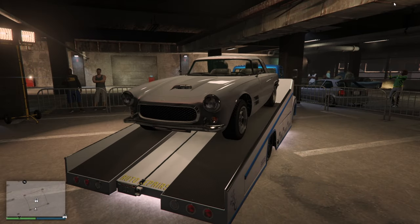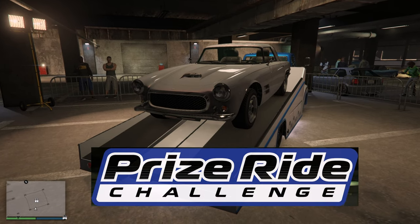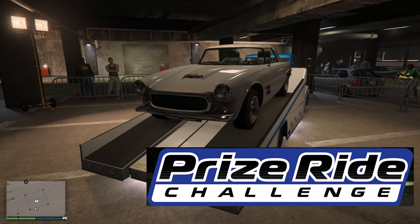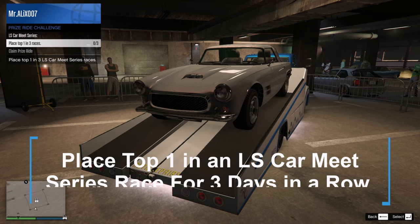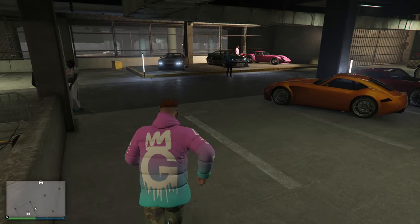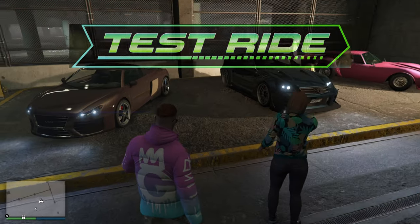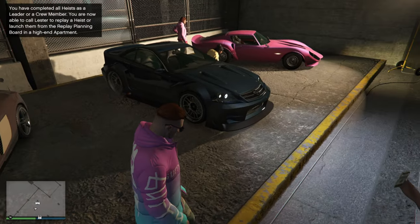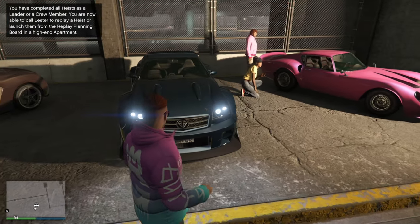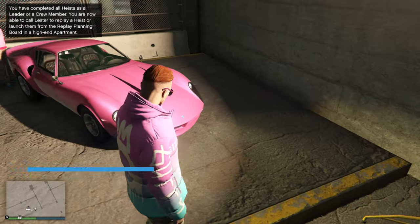Inside the LS Car Meet this week the prize ride vehicle is going to be the Dinka JB 700W, and if you want to win this car for completely free all you have to do is place top first in an LS Car Meet series race for three days in a row. The three new test ride vehicles in the LS Car Meet for the week are going to be the Obey 9F Cabrio, the Benefactor Feltzer, and the Grotti Stinger GT.